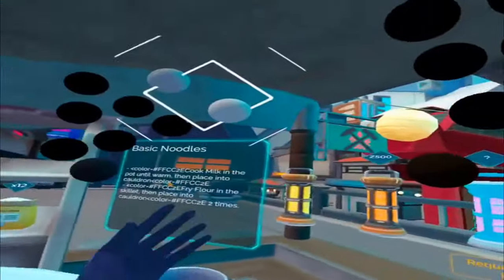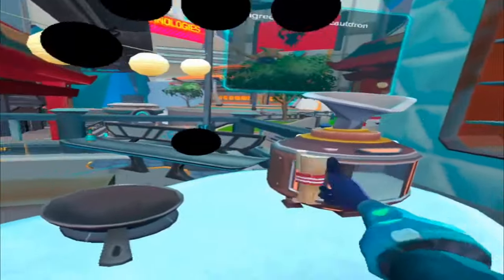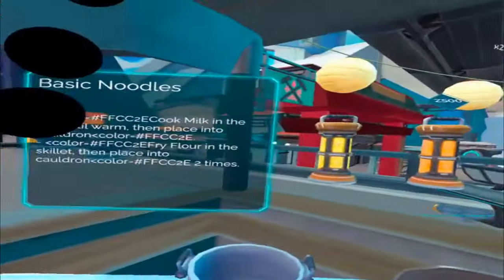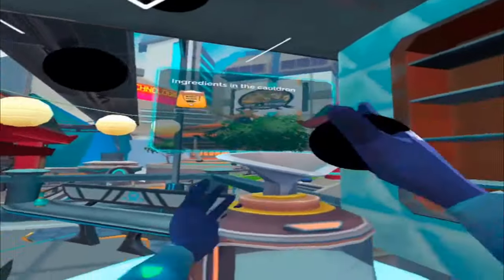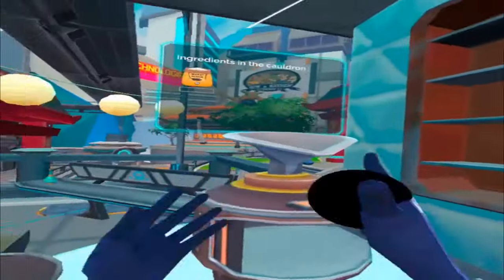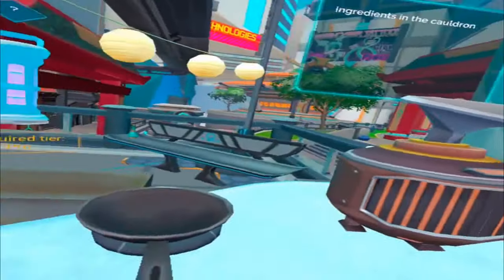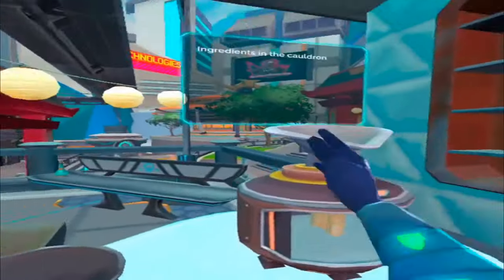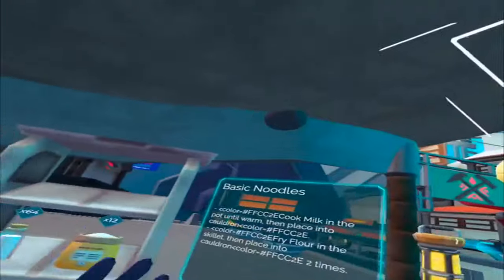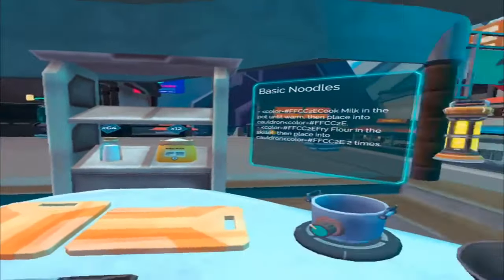Two noodles — that's one set of basic noodles. And I'm going to do it again and again. I'm just going to move over here so my guardian doesn't flip out, back into the center of my gaming area. Burnt flour and milk. And see how you don't even have to grab the noodles — they just stay there. Boom boom. So that is how you mass cook food items.